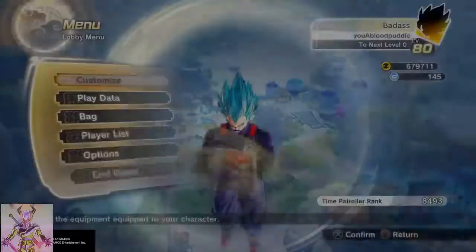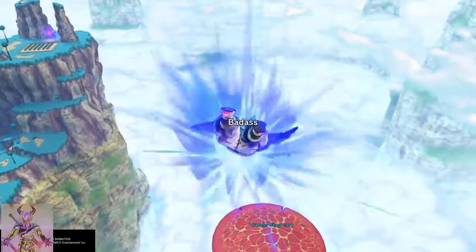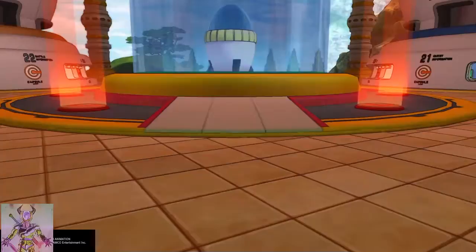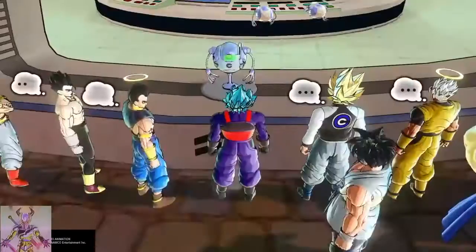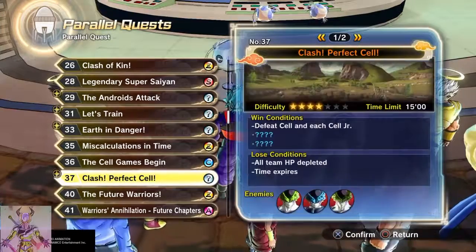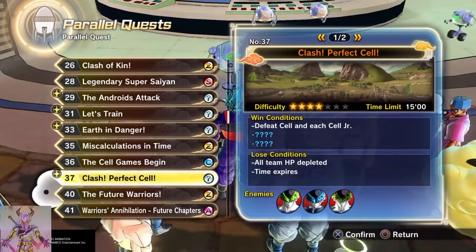I got the Cell hat from the TP medal shop, and the body I got from parallel quest number 37. Unless you've already done it, you're probably gonna have to start with number 35, then do 36 to unlock number 37.